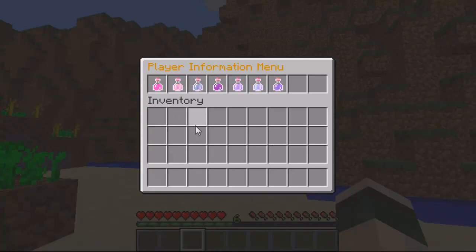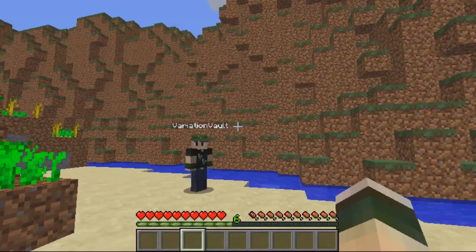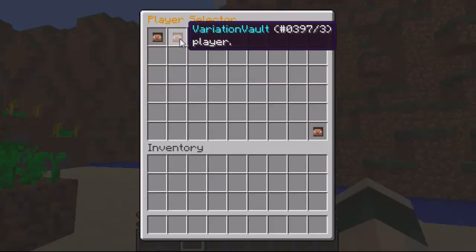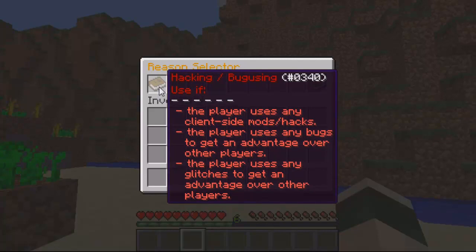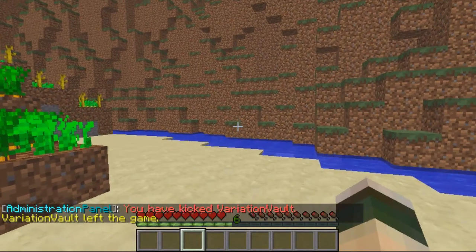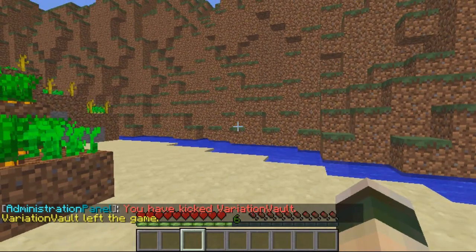The player heads show on everything, so if I want to kick a player it does the same — you can see 'kick player' and then just click on the player's head. Then you get to choose a reason, either hacking or nothing. So if I click him for hacking, he'll get a message on screen — I'll quickly show you that.